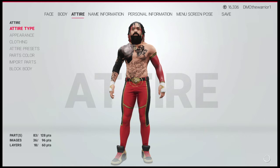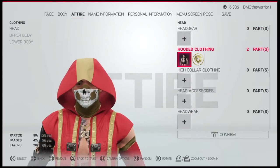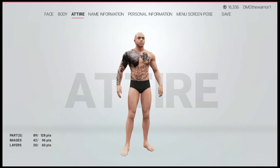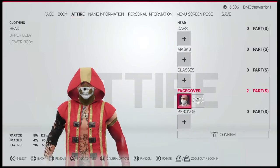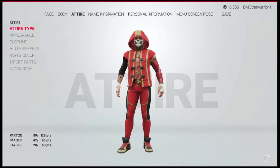Now I'll show you his entrance gear. His entrance gear has the AJ Styles jacket with a logo on the back, and it's red and gold. He has this face cover — all black, with a skull logo. Well, it's actually dark gold now that I'm looking at it. But yeah, that's basically his entrance gear.